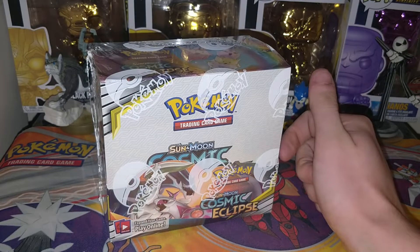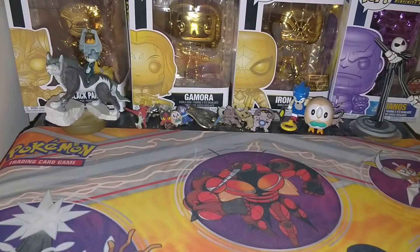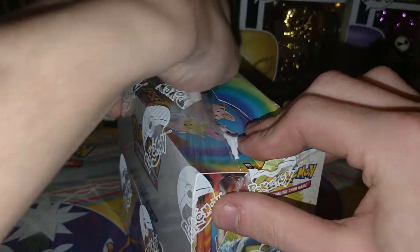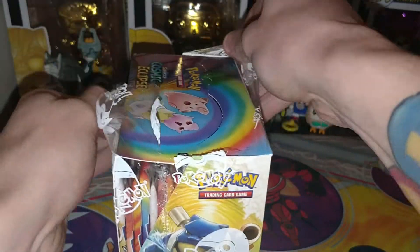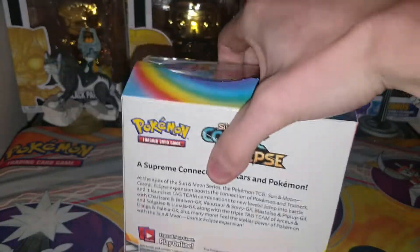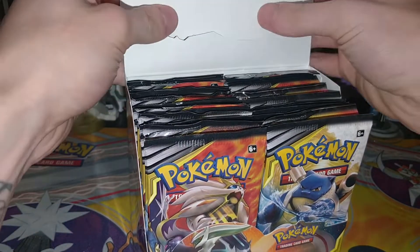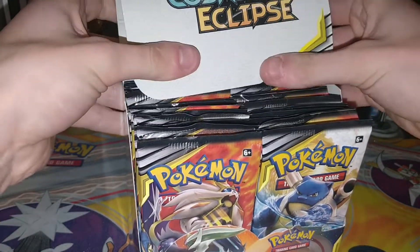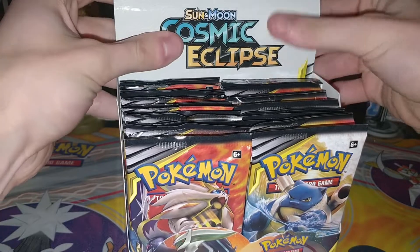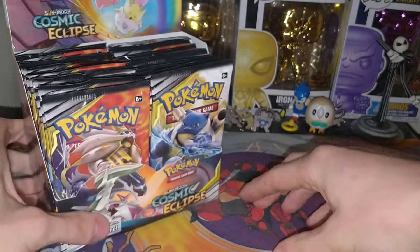So let's start off by taking the cellophane off using my trusty keys. You can pull this out and pop the back, slot it in the back there, and we have a booster box. Amazing!